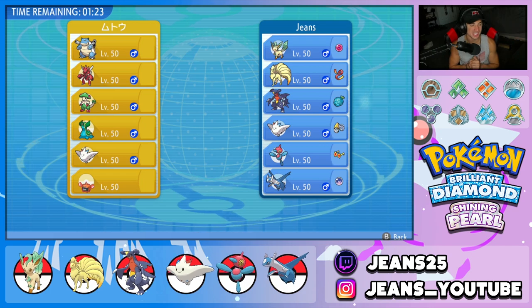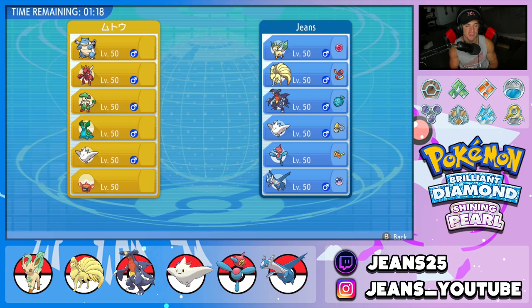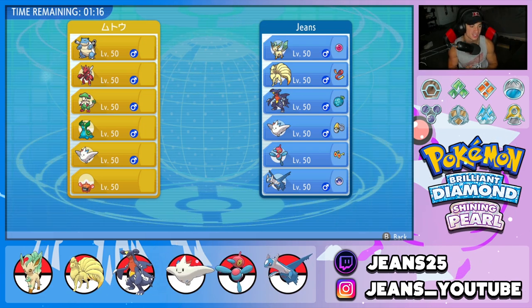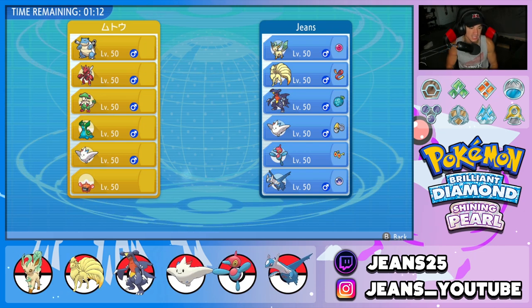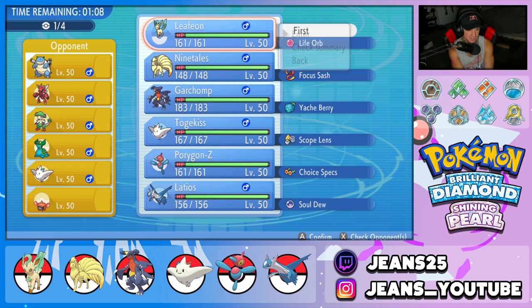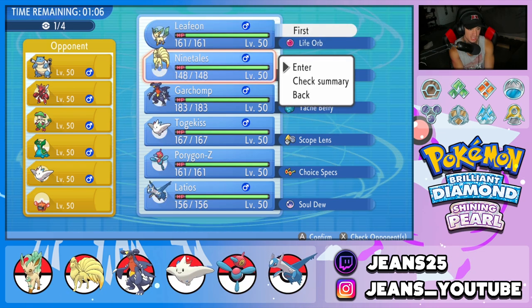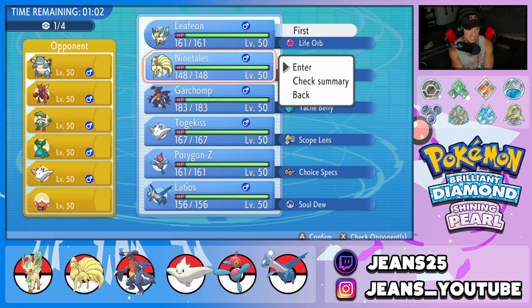We're hopping into battle number one, going up against a really cool team. This guy's rocking Blastoise, Scizor, Breloom, Gastrodon, Togekiss, and Rotom Heat. How should I play this one? I feel like Leafeon could be beautiful alongside Ninetales. The Pokemon we'd have to watch out for is Togekiss and Rotom Heat — that's definitely a problem. But do we see him lead both of them?